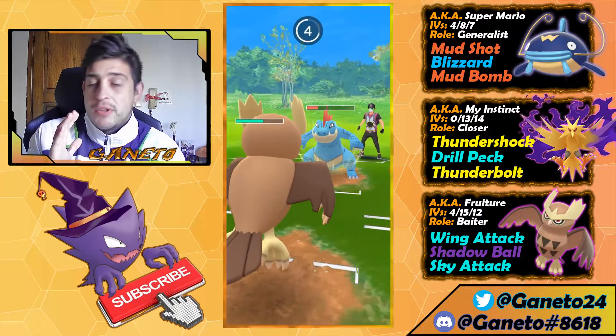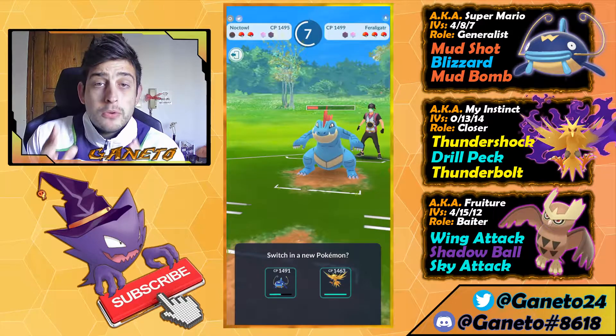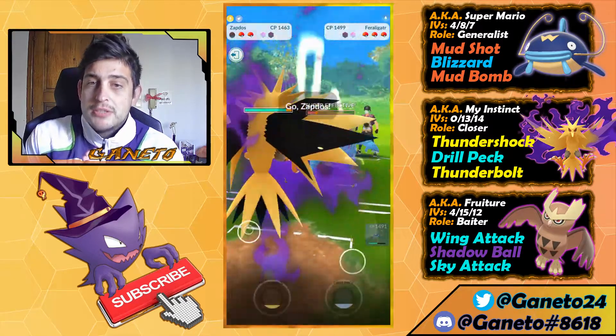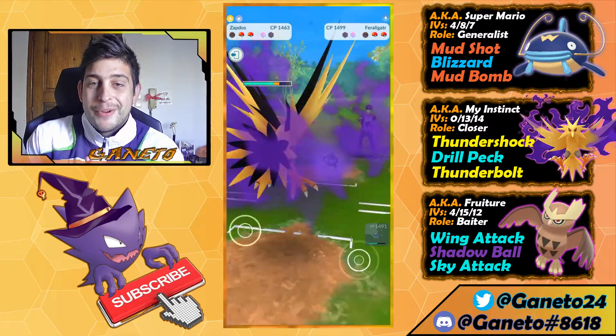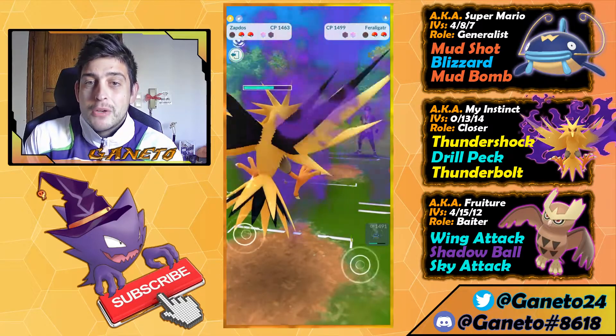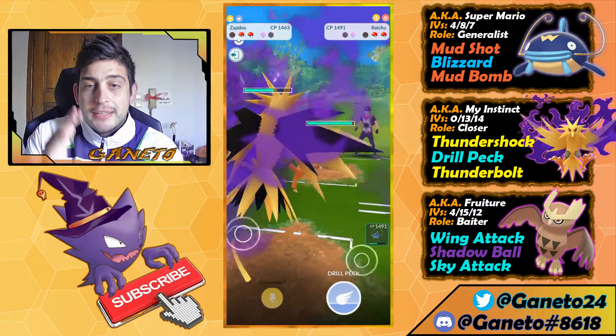I'm pretty sure I can go right ahead and let Feraligatr hit me with the Ice Beam — yes, here it is. Down we go, because now we can farm down with our Zapdos. Here comes the Zapdos and the farm down is real — look at the damage, pretty awesome. We take some damage back but it's all good because now we have the upper hand.